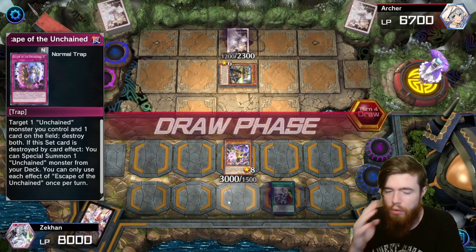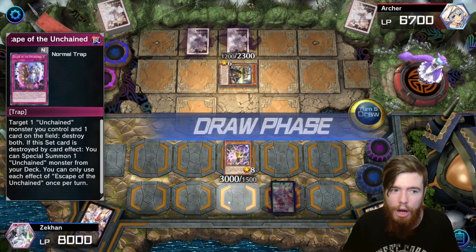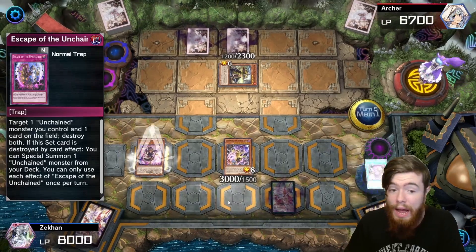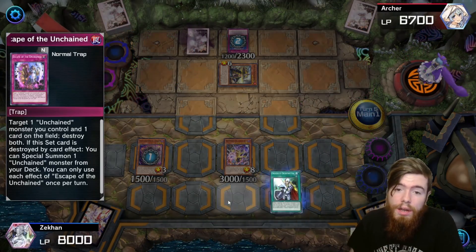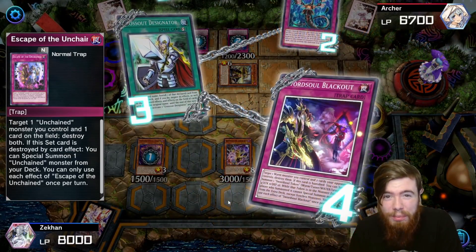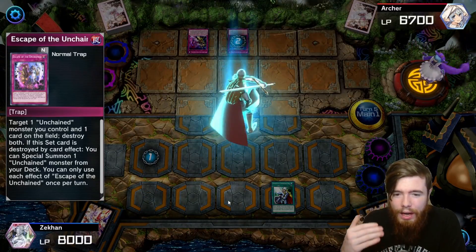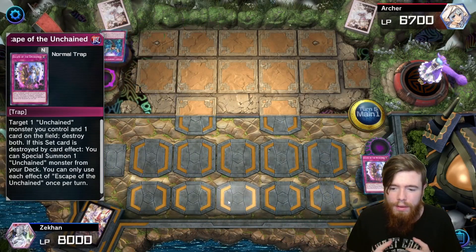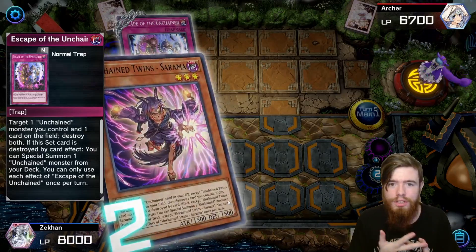Sarama gets negated, but such is life. The Unchained Soul gives us a 4000 ATK beater. It can't trigger its effect this turn, but every subsequent turn if destroyed it can pop one of his cards. We swing into the Moji, take it out, set the Cross-Out after the battle phase and pass. Abomination's Prison activates, searching the deck for Sarama — a powerful top-deck. We set Escape of the Unchained. Opponent goes Infinite Impermanence. Cross-Out stops the Imperm, but the field gets nuked. We don't care — Sarama still resolves and summons a monster from deck.